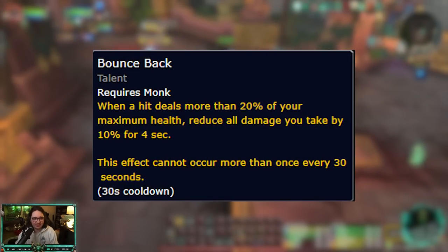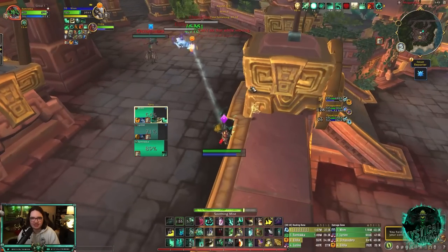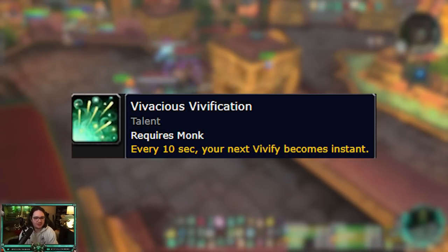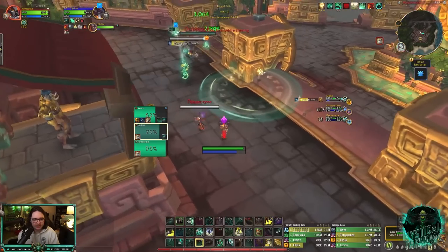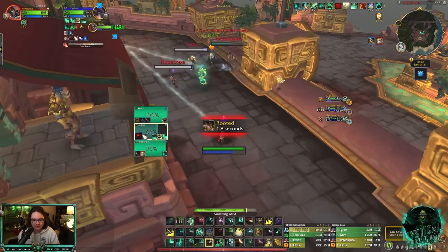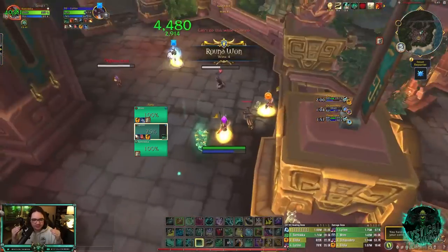They also gave us some Brewmaster stuff. Bounce Back is something I've been using in arena — it's pretty solid. Then finally, one of my favorite talents they gave us is Vivacious Vivification, which makes Vivify instant every 10 seconds. It's a really solid talent that helps smooth out the rotation. In PvP you can use it right when you leave crowd control for some extra healing, and in PvE it helps you continue fist weaving without breaking any stacks you've built up.